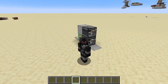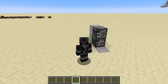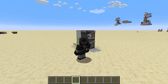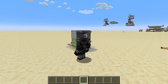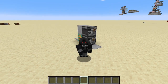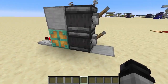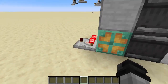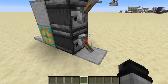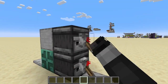Before we get started I want to give some credit to Crafty Masterman for inspiring this entire video. I watched one of his videos where he built what he proudly proclaims is the world record for smallest XOR gate, which is right behind me. All we've got is an observer, levers, a block, a copper bulb, and a comparator — and no matter which one we flip, it changes our copper bulb.